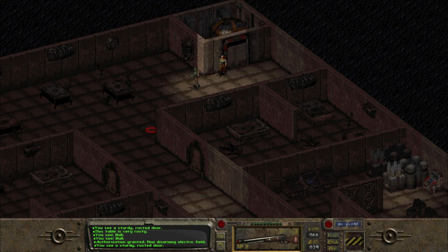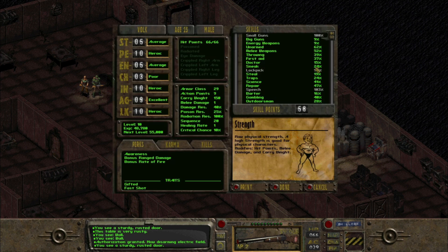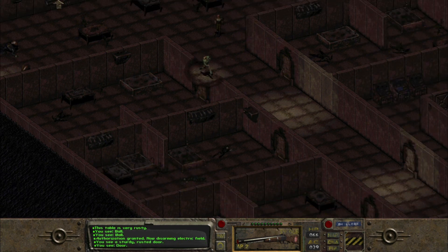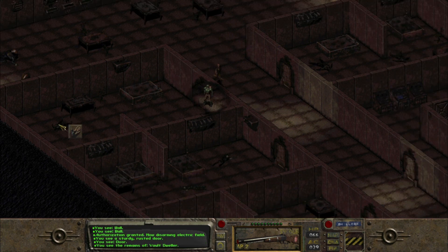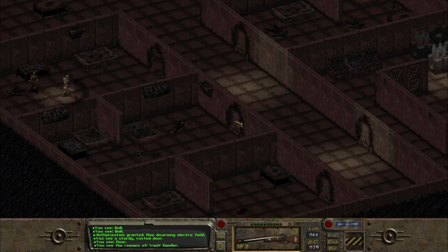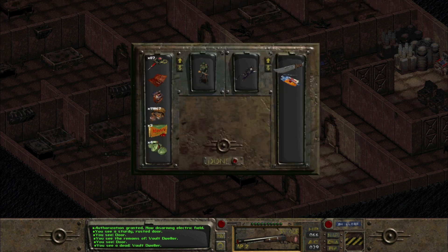Up here we'll try to repair this generator. We're going to go into the character screen and pump up our Repair skill to 50, which should be enough to fix that generator. And we see a vault dweller — I guess this was a vault as well. Level six was the barracks, right? Yeah — got a whole bunch of people dwelling in this vault.